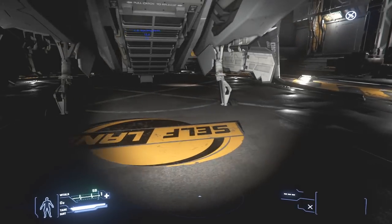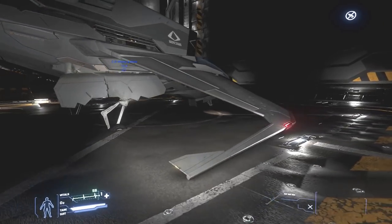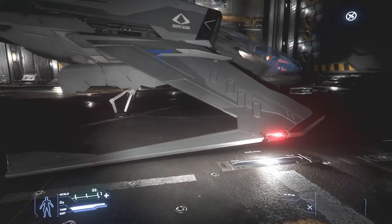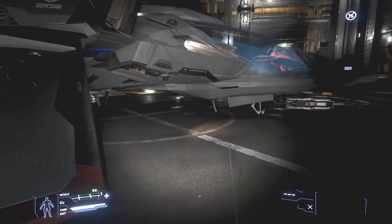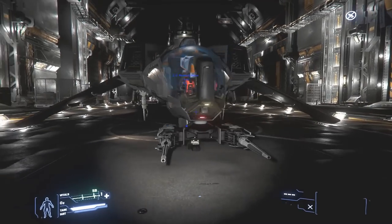When I first heard that they were making squishy landing gear for all the ships, I thought to myself, oh, my original ship — my Mustang Omega — can't get squishy landing gear because you land on the wings. Well, they fixed that problem, and they kept the stupid wings. It still looks pretty neat. I like it a lot.